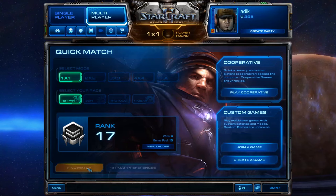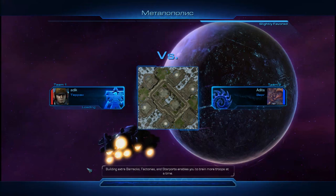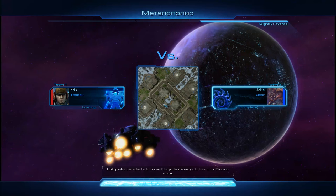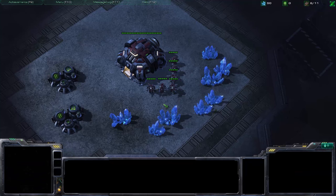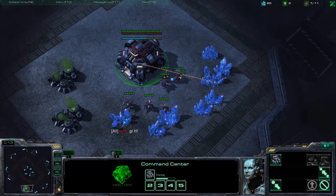The build again is: 10 depot, 12 racks, 13 gas, 15 OC, tech lab after one marine, start stim, start marauder, then add two more barracks and get reactors on those. Build an SCV, send everything to mine, hotkey the command center, type good luck and have fun to your opponent — be good-mannered.